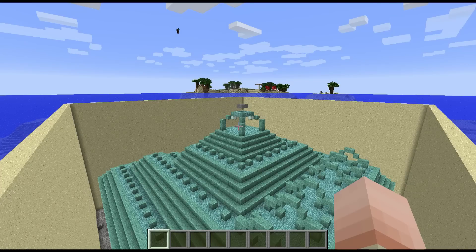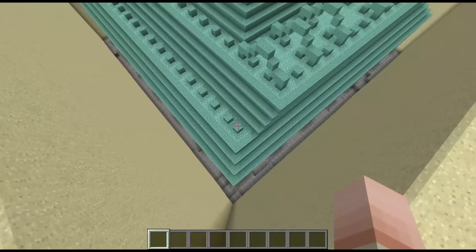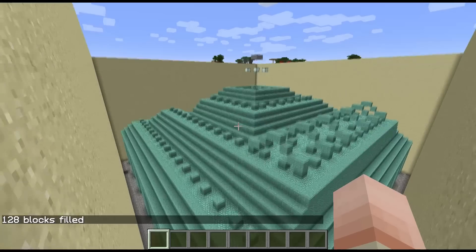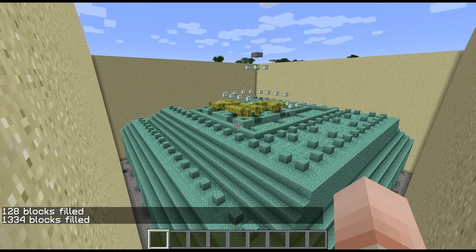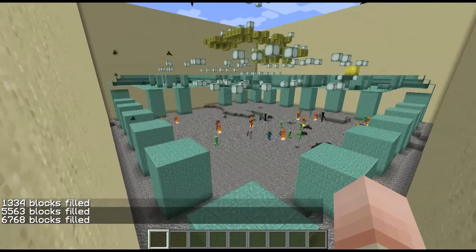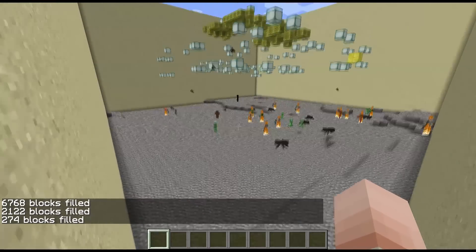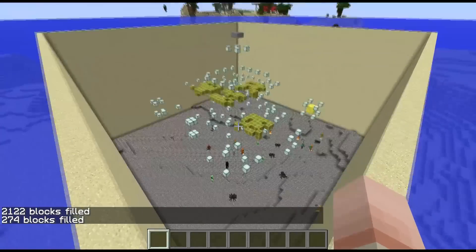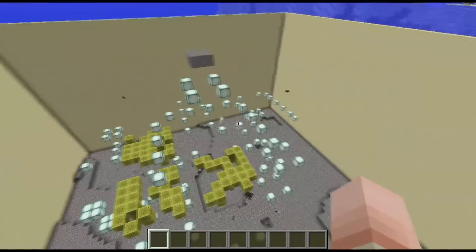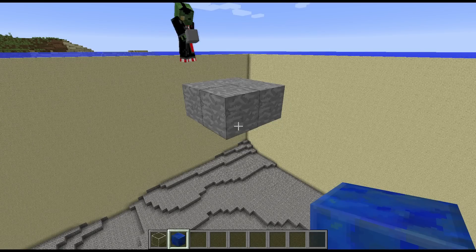I'll use a command to strip the complete ocean monument. I've marked the middle with a few blocks and got the command to remove the prismarine — set the right coordinates and replace prismarine with air. You can see the temple gets stripped. This temple actually has more than just one sponge room — there are even four sponge rooms here, so that's quite a lot of sponge you can harvest. Then you have a big hole where you can build your farm.